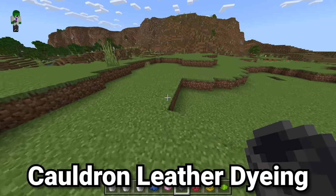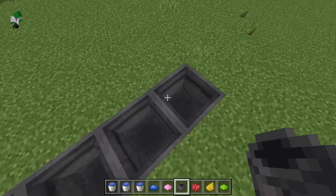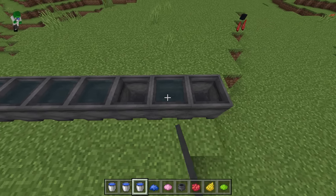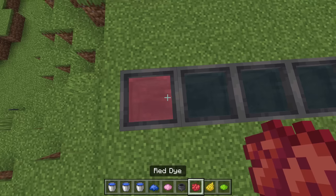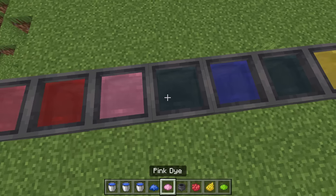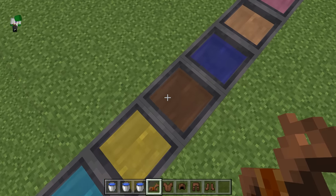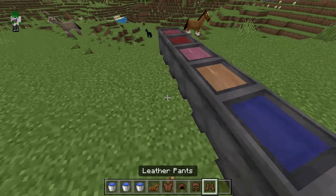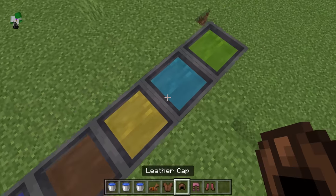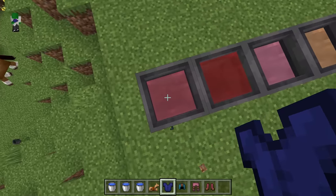Here is one of my favorite features of Bedrock Edition that is sadly lacking in Java, and that's one of the advanced uses of the cauldron. Cauldrons overall have a ton more uses in Bedrock than Java, but here's just one of the big ones: after you put water inside cauldrons, you can then dye that water. You can even put multiple types of dye in there to change around the colors in the water, with all kinds of amazing color combinations. What these are actually used for is dyeing leather. So if we get our leather items out here, we can turn these leather boots to be the color of pink that we combined there, or we can do mixed colors.